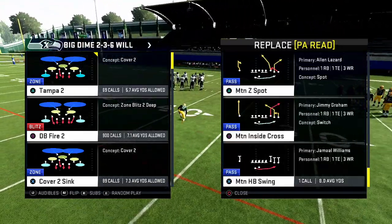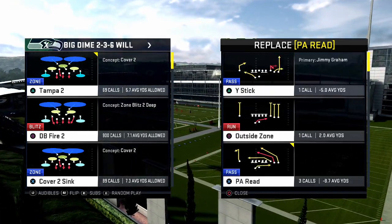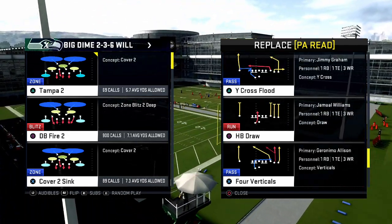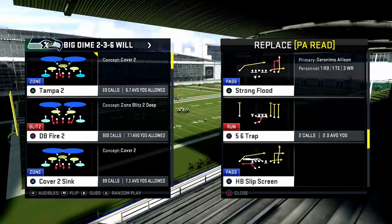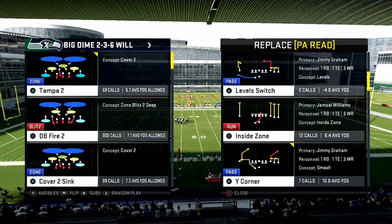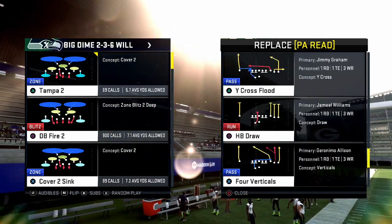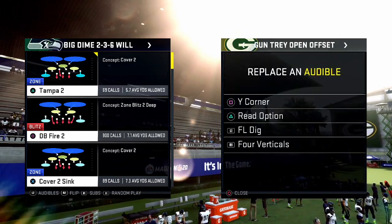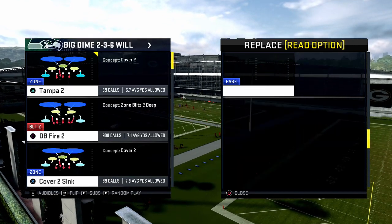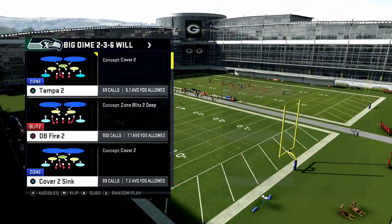The third play can be basically anything you want. I want to say Four Verticals because that's my favorite, but you could also do Level Switch or Y Stick. Today we're going to go over Four Verticals from the Tray Option trip set. I also like to put a simple read option as my run audible, and Level Switch is a good play to come out in as well.